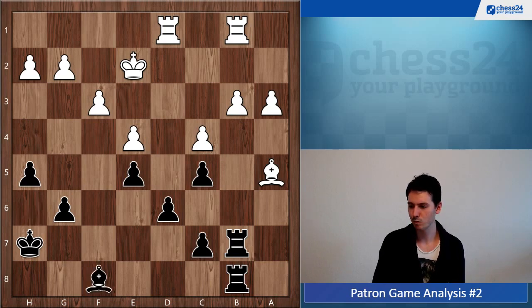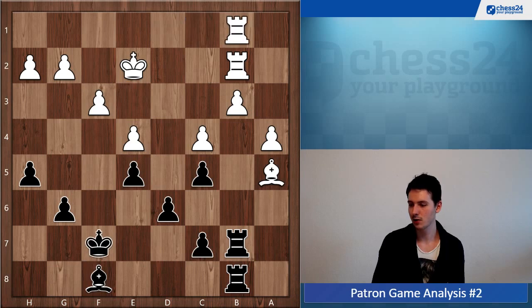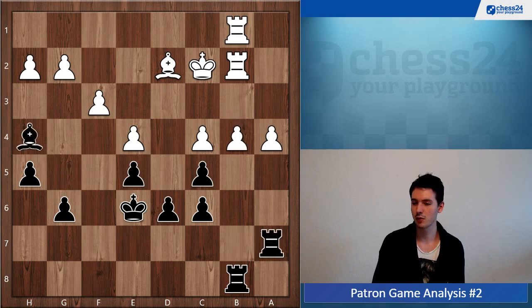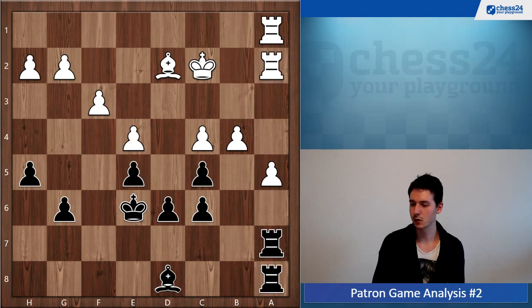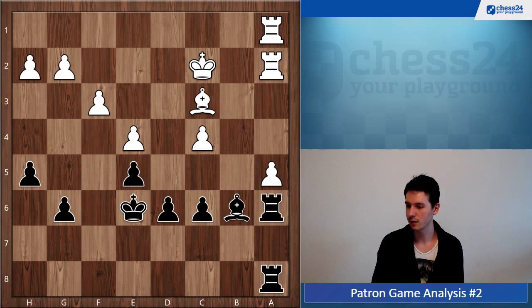Bishop f8. Now a4 — even if you take now it's the same story; white will take on c7, bring the king, and for a while nothing is happening. White is up a pawn but not easy to convert. White has to go b4 now. Rook a7, bishop d8. Then c takes b4, bishop takes, and now why not just stand still again and wait? Play rook a6 — bishop b6 doesn't hurt, it's all fine.